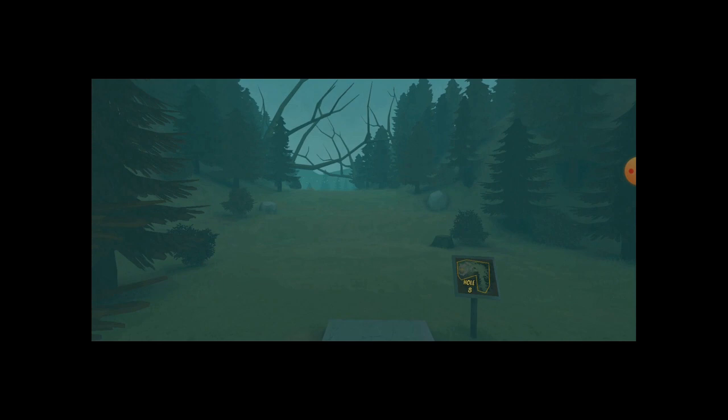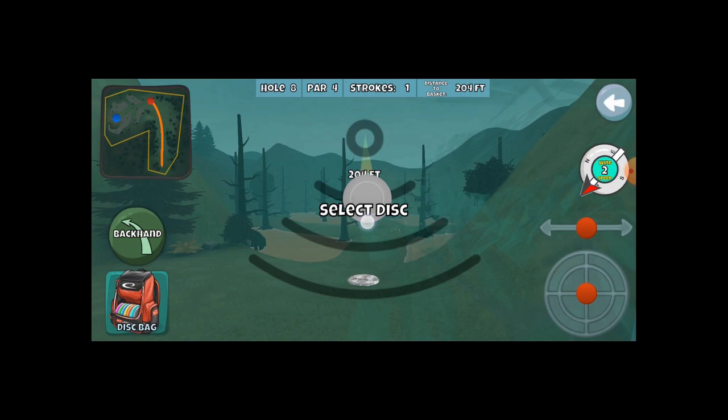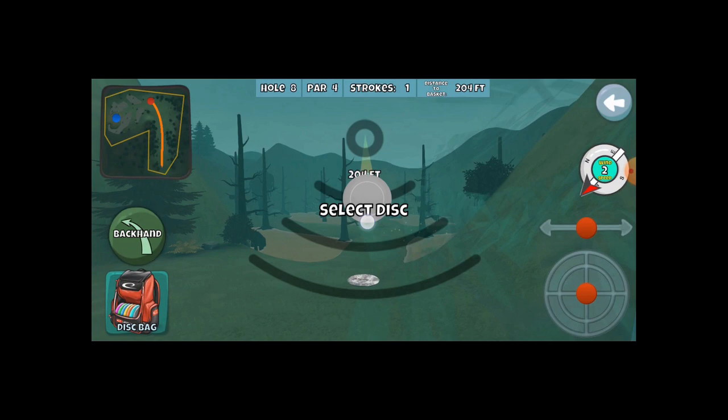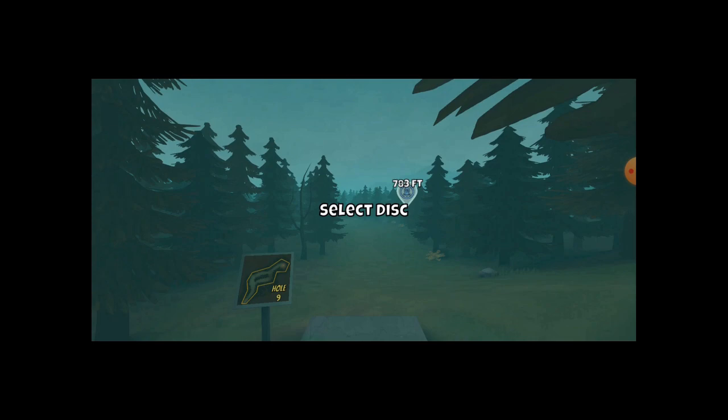There are lots of different areas in there that are fine for landing and being able to see the basket. This one I break into two shots — just throwing the Musket to make it past all these branches and land in this particular safe area. You can run this for an eagle, but generally when I'm playing AI tournaments, I'm just playing for birdie because I'm taking the lowest possible risk. In this case, leaving myself 14 feet and getting birdie.